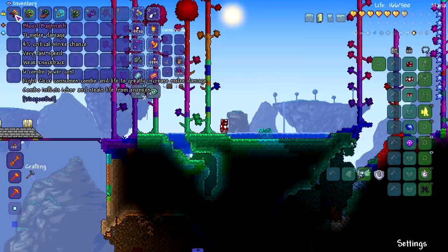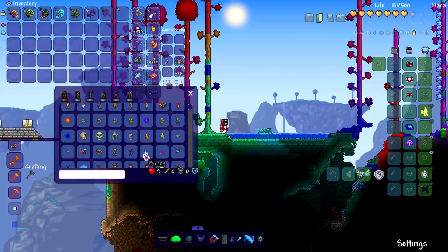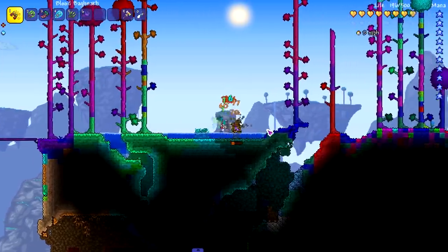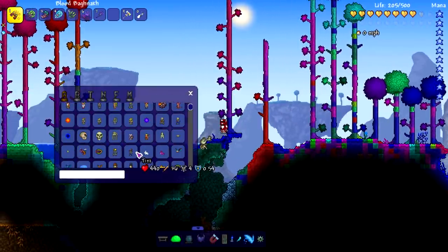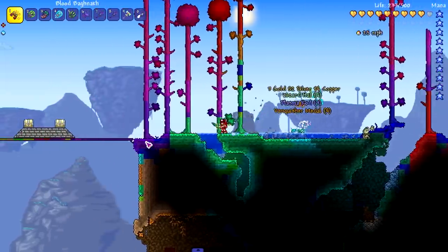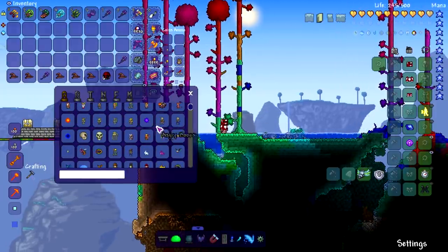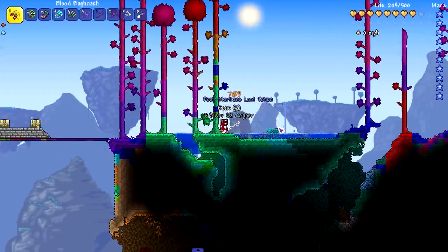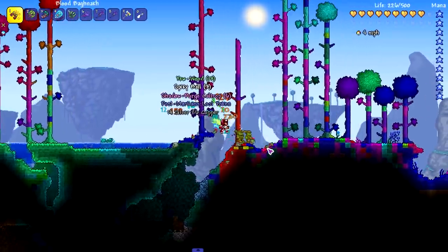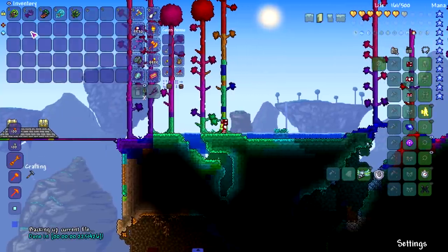Moving on to the Blooded Bang Bang: right-click consumes combo and life to greatly increase melee damage, and combo influx steals life from enemies. So right-clicking costs health but boosts damage. Testing it on a strong enemy — the life steal is noticeable, gaining about 30 health. For the right-click you need to have a combo built up first. Building to nearly a 20 combo and then right-clicking hits very hard.